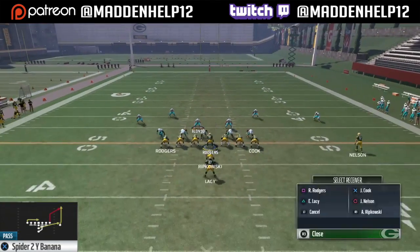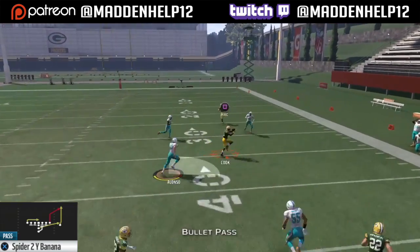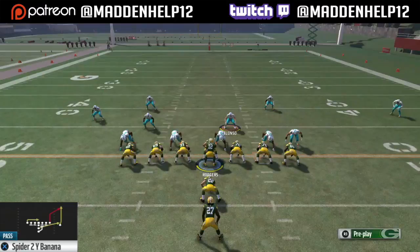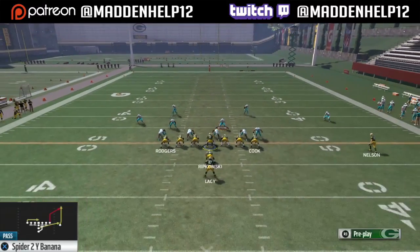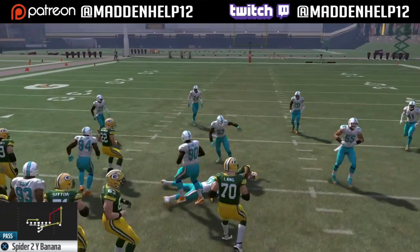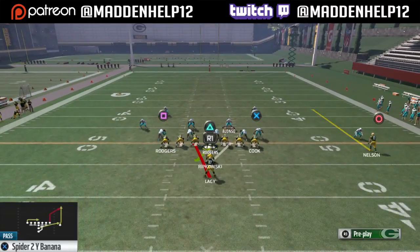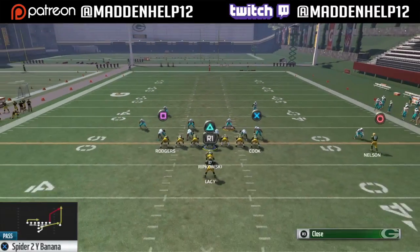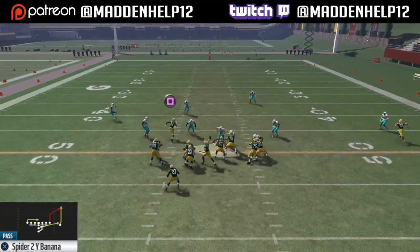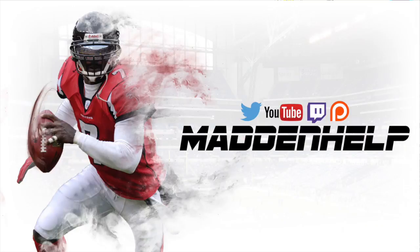The next play is the spider two wide banana. This is going to be a flood concept to beat any type of cover two, three, or even four, but the money route out of this formation is the backside tight end's route. All you do is hike it and throw it straight to him because it's a glitchy route — it's so hard to react to. You can just snap and throw that ball, and your opponent's not going to be ready for it because they'll be worried about the run or the flood to the right side, so you can just quick hike and throw that.